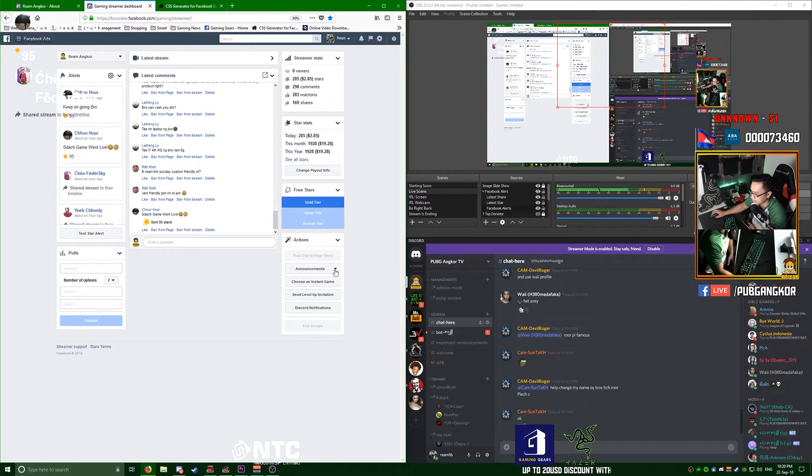From the dashboard you can also announce, request follows, and request shares — this is currently in testing. It will appear differently depending on what browser or phone the viewer is using, so there's no concrete information on it yet as it was just released.